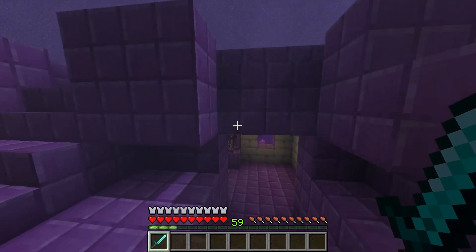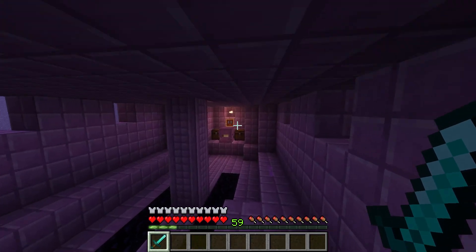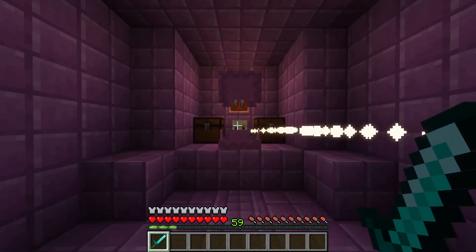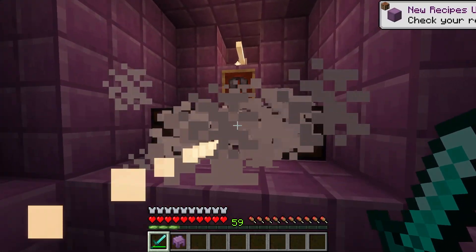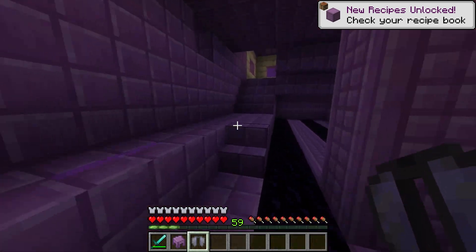So you've made it to the End City and found an End Ship? Awesome. Now inside that ship, you'll find the Elytra hanging in an item frame, just waiting for you to pick it up. It's as simple as walking up to it and grabbing it. But remember, these places are guarded by some pretty tough customers, so make sure you're well prepared for a fight.